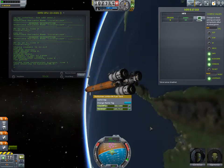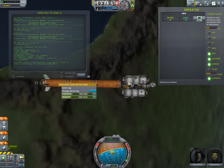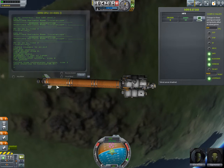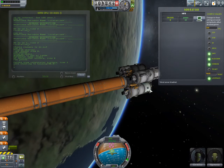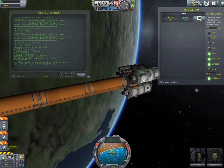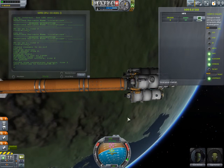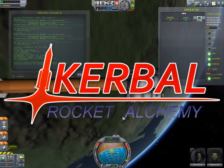Not that much fuel actually left on that stage. We'll have to do corrections so that the stage crashes into Minmus, and then maybe navigate this to the station before landing. We'll split the episode here — see you next time, bye!